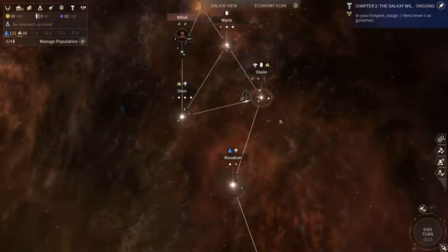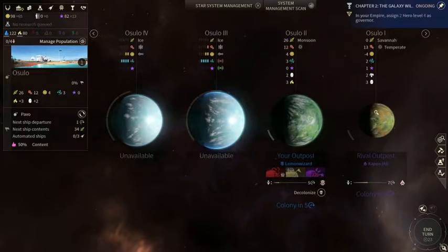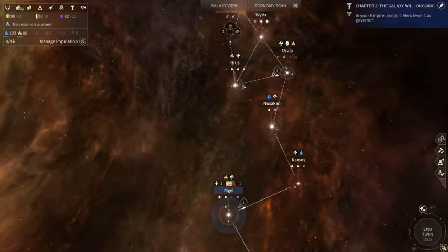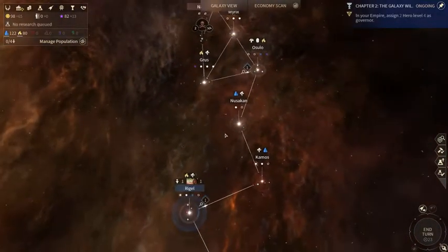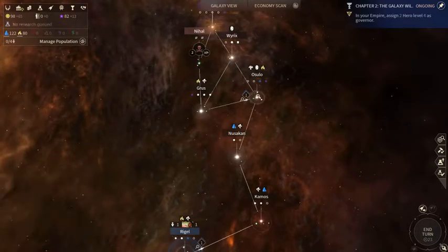Hey everybody, welcome to part two of Let's Play Horatio. When last you left us, I was competing over the Ocelo system with the Riftborn, who I can potentially get a little bit faster than, and if not I'll have another ship there to try and blockade it. Looks like they've also just settled the Groose system, which I would like to compete for too, but Ocelo is more important — it's got the Starling that connects to the rest of my territory. Groose, we'll see about that.